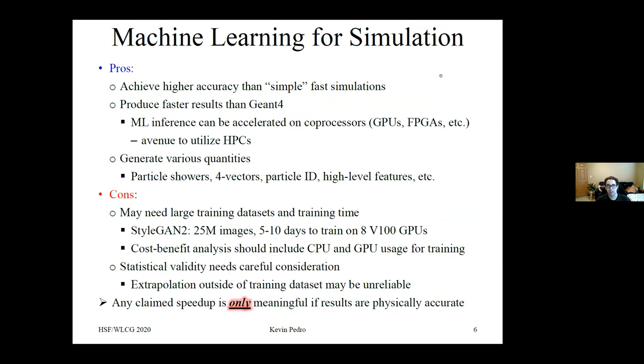For machine learning for simulation, there are pros and potential cons. We can achieve higher accuracy than simple fast simulations while still producing faster results than Geant4. Machine learning inference can be accelerated on coprocessors like GPUs, FPGAs, and other new devices. This gives us an avenue to utilize HPCs, which rely on GPUs, and machine learning code is much more easily portable to GPUs than classical algorithms. It also lets you generate various quantities: particle showers, four-vectors, particle ID information, high-level features, and so forth.